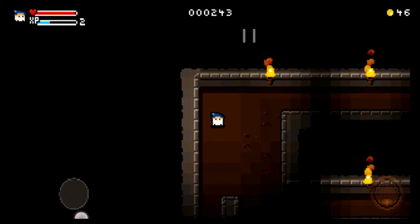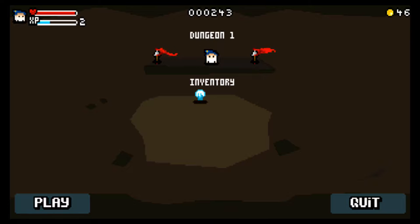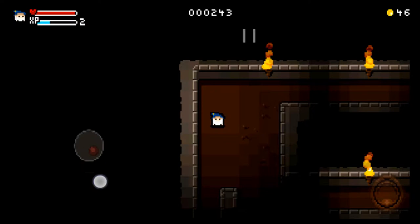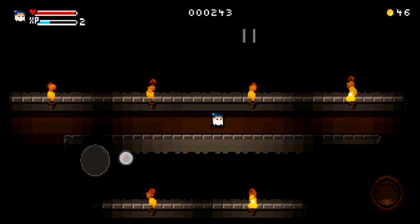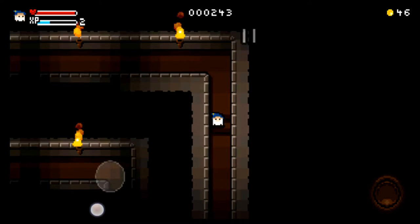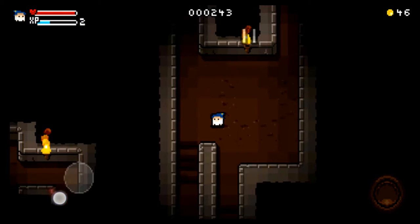There's a pause button and an inventory. There's something that looks like a crystal ball — it looks like it might indicate I'm halfway through the dungeon. Let's continue to play and see what we can find. I don't see any map button or anything like that.